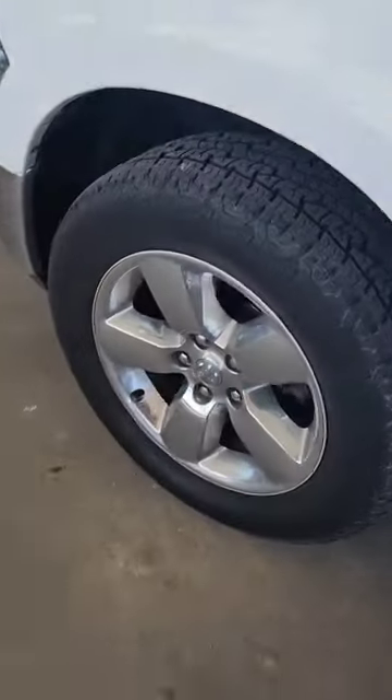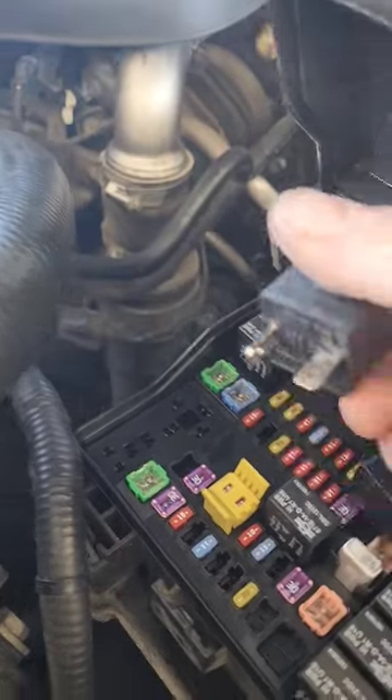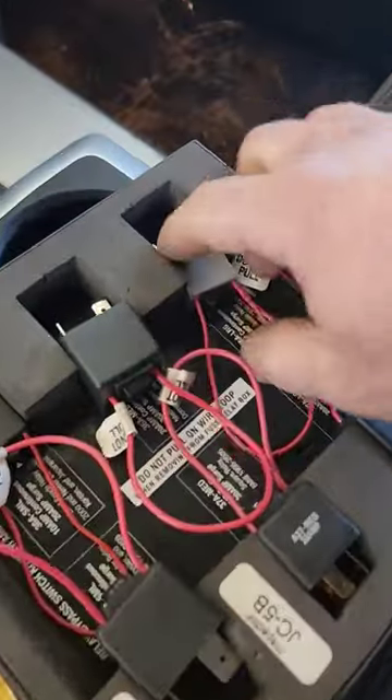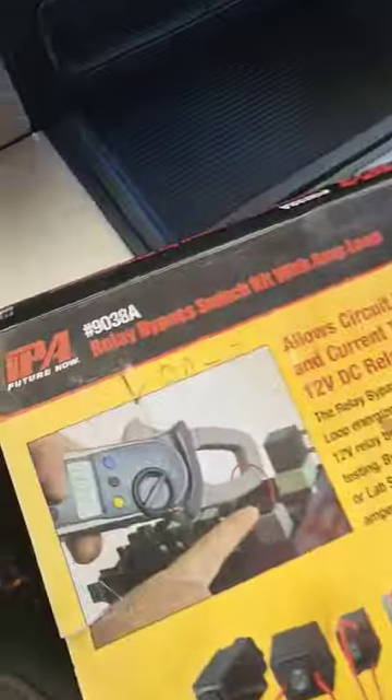Turn your key on, come underneath the hood, pop your starter relay out, and you can either jump it or use a relay jumper switch like this — and there you go. For those interested in the relay bypass switch kits, here's your part number.